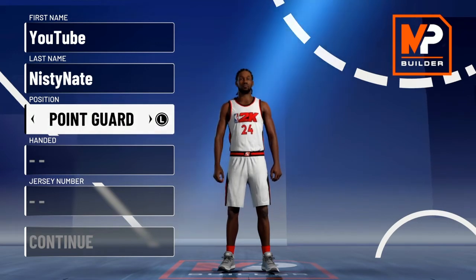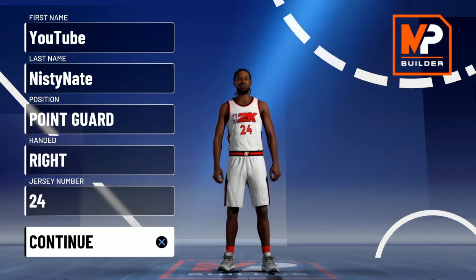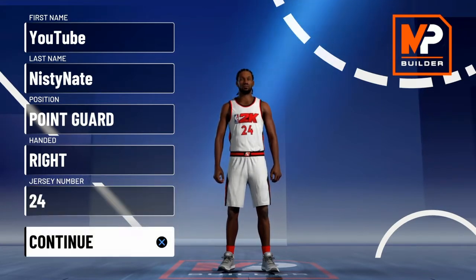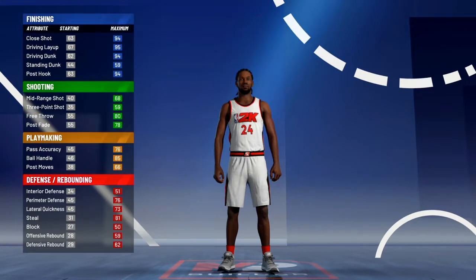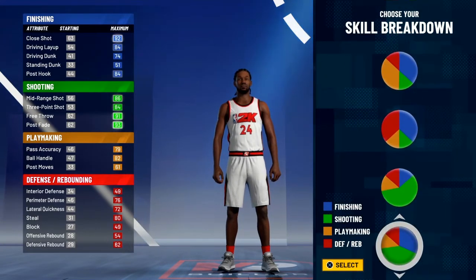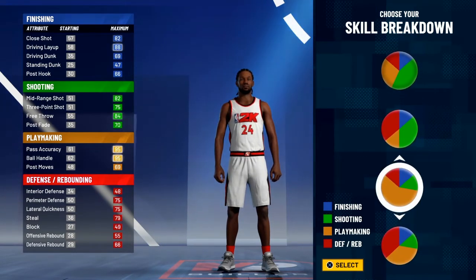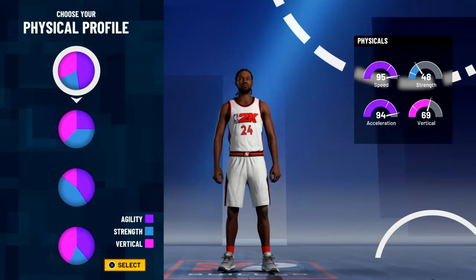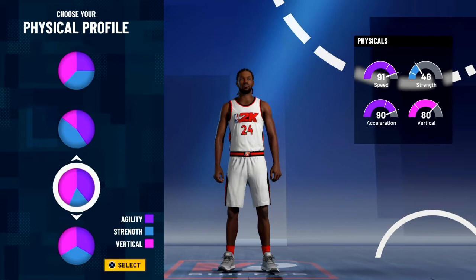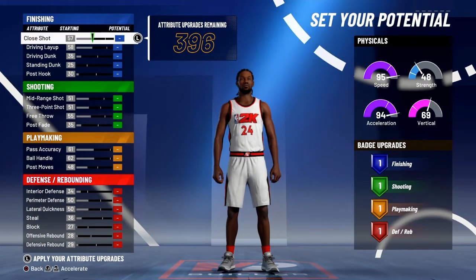You're going to want to be a point guard — no shooting guard, no small forward. Point guard. It doesn't matter if you're left or right and we pick number 24 like Kobe. This is the pure playmaker pod chart, and you can see by the thumbnail. We're going to go with the pure playmaker pod chart with the 95 ball handle. You're also going to want to pick the first physical profile chart with the speed, because with this build you will be fast.